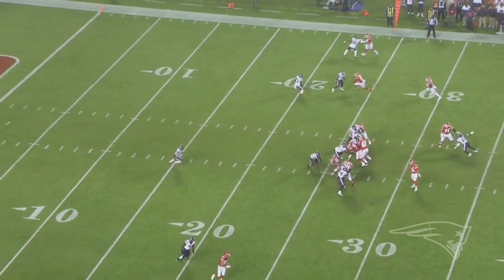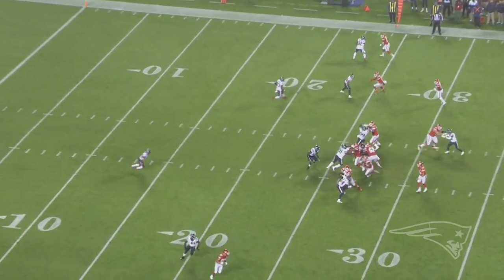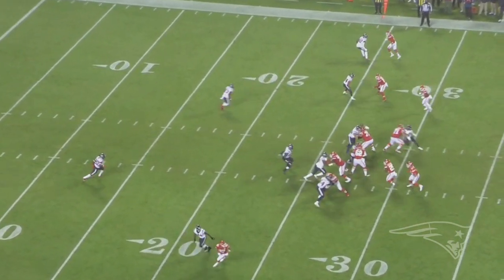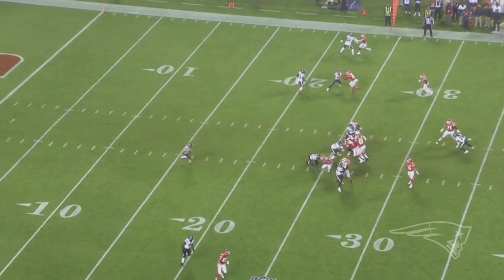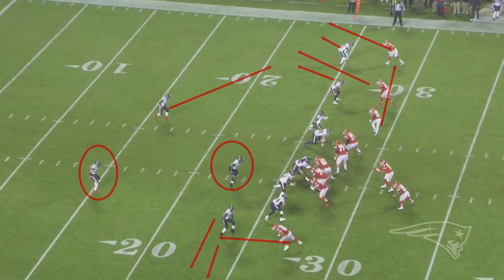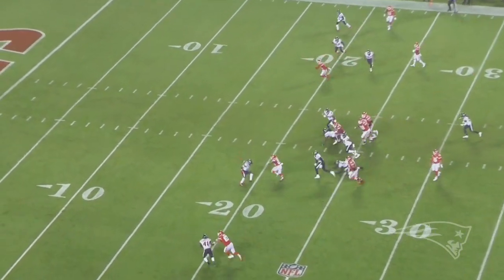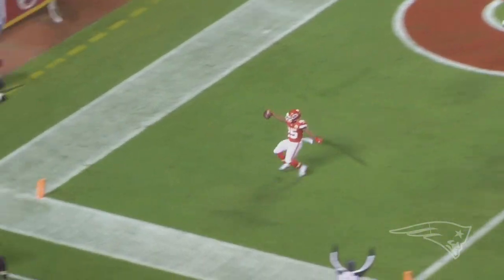So this is a good example of what the Chiefs do to you — they spread you out. Houston's got a couple of guys that on paper should make the play, but good running by the back. It could also be Kelsey, it could be Hill, it could be any number of guys that take advantage of their skill and running ability to break tackles and turn short plays into long ones.